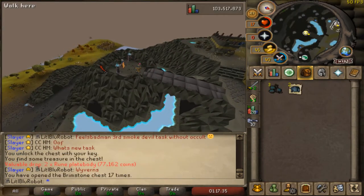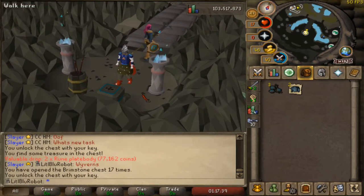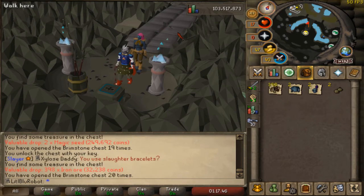After completing my thermonuclear smoke devil task, I thought let's open my brimstone keys. So I get plate bodies, full helms, two magic seeds, and some iron ore, which is pretty good — it's what you expect. Brimstone keys are good, dude.